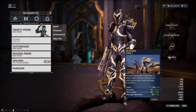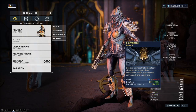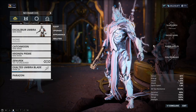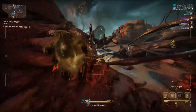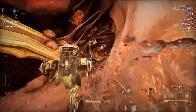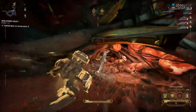Necromechs work well with some warframes: Trinity and her Blessing will fully heal all the shields and health on the necromech. Protea's Dispensary pulses out energy orbs for your necromech to collect. Excalibur Umbra will follow your mech around and act as a bodyguard. If you have working combinations, please share them in the comments below. You can currently use necromechs in Deimos, the Planes of Eidolon, and Orb Vallis — all open worlds. You can even kill the Profit-Taker and Eidolons with this machine of war.